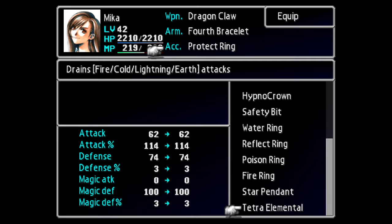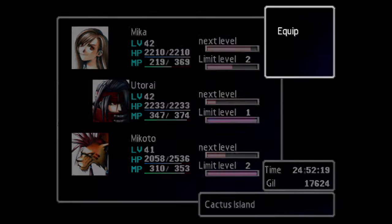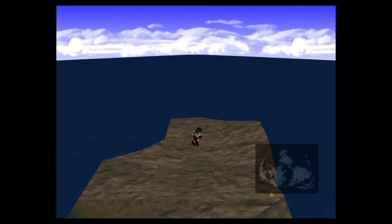It's called a Tetra Elemental. It basically protects you against fire, ice, lightning, and earth. And it is a great thing to have. I've already done this for two of them, but I want a third.